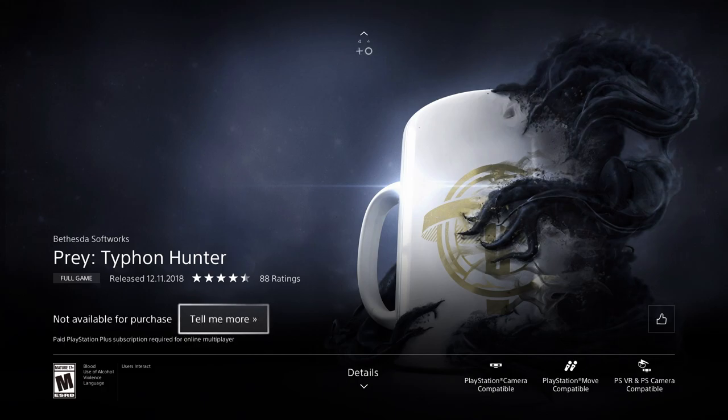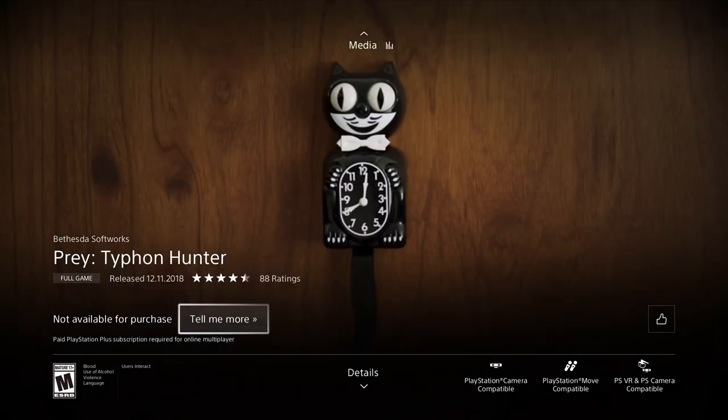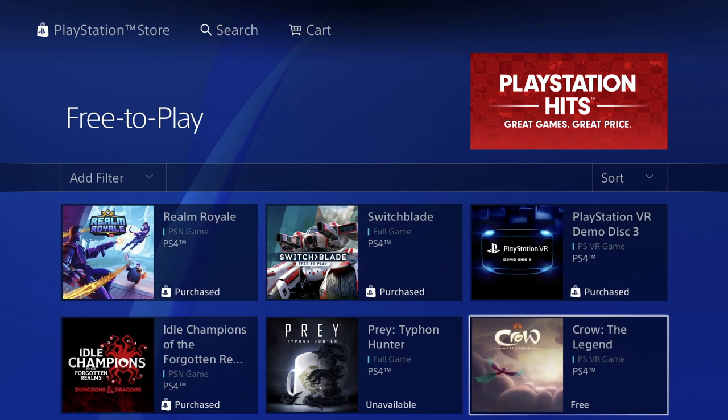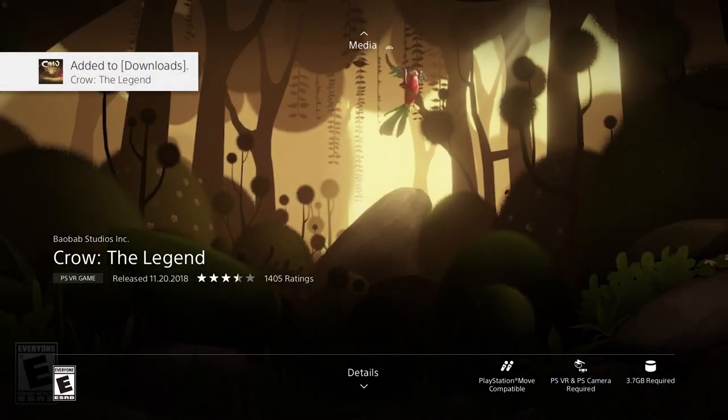Our next game says 'Unavailable' - that's okay. If it says that we can still download it, and if not just go back to it and download it later on. Sometimes they just need to refresh. Next up we have Legend - this one's 3.7 gigs. The BR games are pretty expensive so it's great to get them for free.